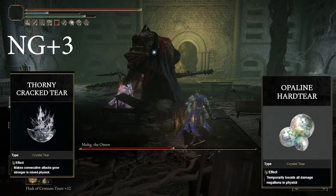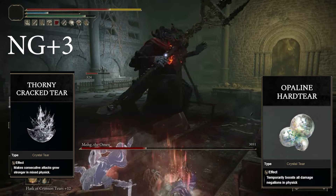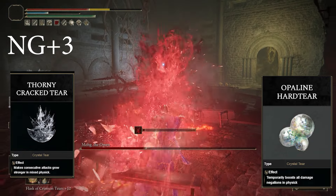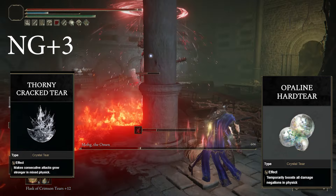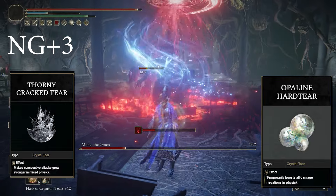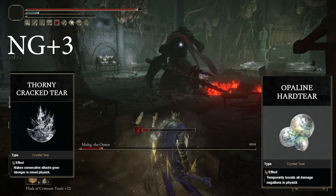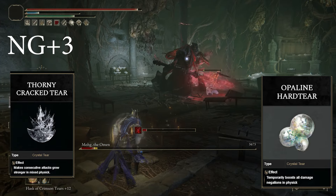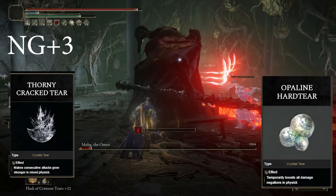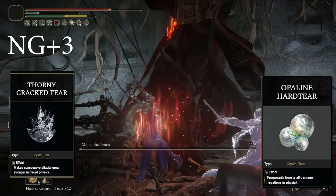Alternatively, you can pick up the Flame Shroud Tear, which I believe is also in Caelid at a different Erdtree Avatar, or you can get the Magic Cracked one. It's a bit awkward when it comes to tears if you don't have the one from Consecrated Snowfield, because until you get that one you're not really going to get something that benefits both of your stances at once — you'll have to choose one or the other. So the Consecrated Snowfield tear is definitely going to be the best.